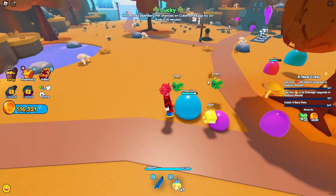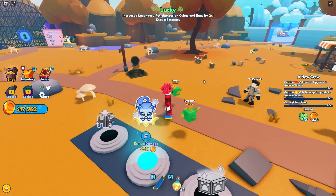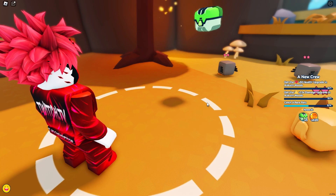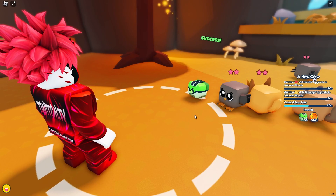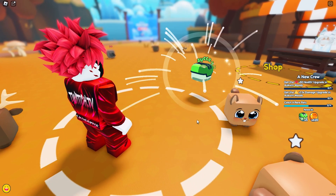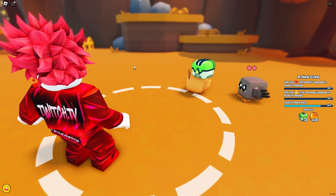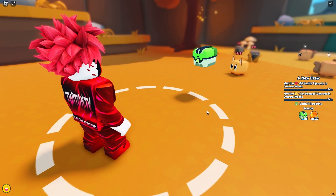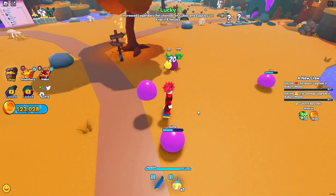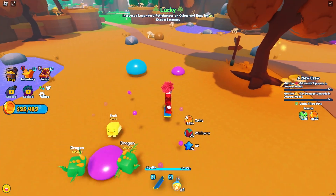The blacksmith says to use the coin elixir wisely — it'll boost earnings. We're gonna need a strong crew and more damage for what's coming. Auburn Woods is teaming up with 30 pets — get out there and catch some, buy some upgrades, you'll need all the help you can get. We need a plus 50 health upgrade, plus damage, and to catch four rare pets. I spot owls and a bee — 23% chance on the bee, first try, we got it! We are him. We also grab the fox. After buying the damage upgrade, we now have enough for everything.